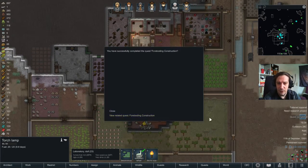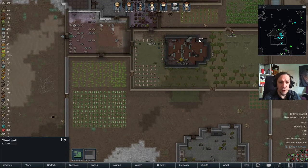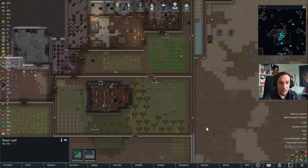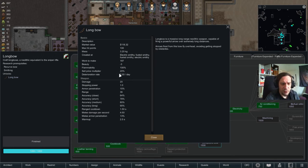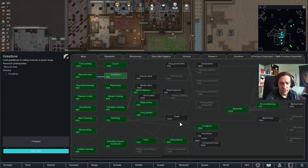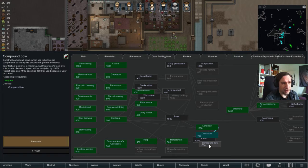Quest completed! This place is no longer a monument now, so I can do with it whatever I want. Awesome. Also, I researched longbows — I never played with those before, but they do a lot of damage. Compared to the great bow, that's even more damage. Not bad. Crossbows are also medieval techs — let's go for that as well.